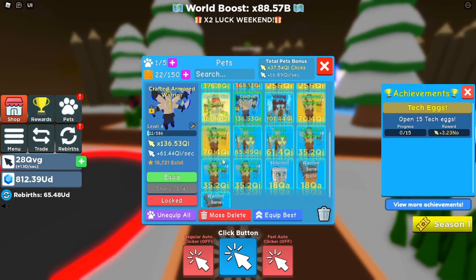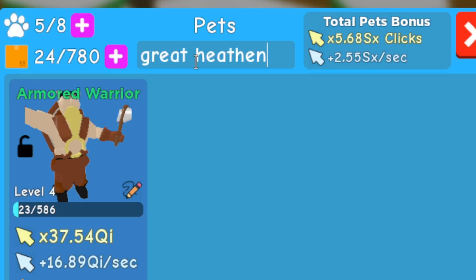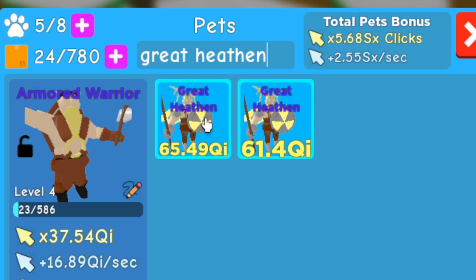And that's pretty much it. I forgot to mention that there's a new search bar in your inventory where you can search your pets. So if I want to search for a grape even, I just type in the name that I'm looking for, and I can find it instantly.